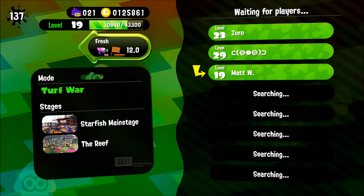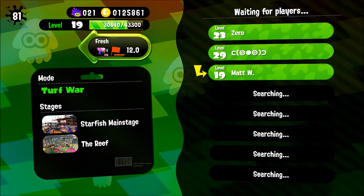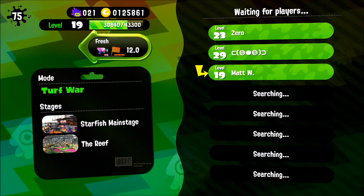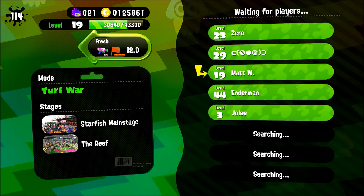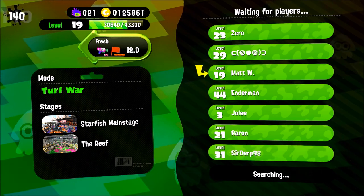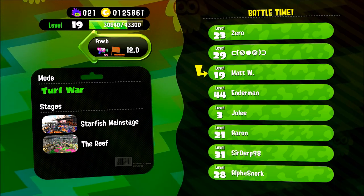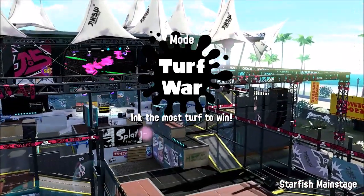We're back with another episode of Tavern Tales. This time I'm going to give you five tips to add depth and complexity to your games — five little things you can do to add some zest and spice to your tabletop RPG games. These can be used for traditional fantasy-based D&D, Shadowrun, even Cthulhu punk types of stuff. So without much ado, here we go.